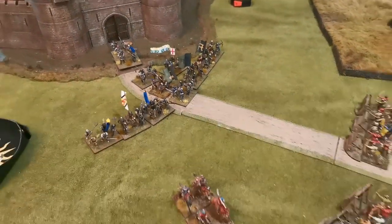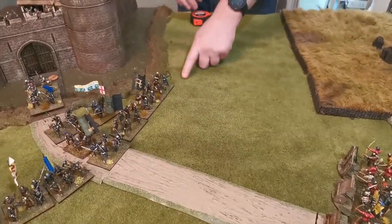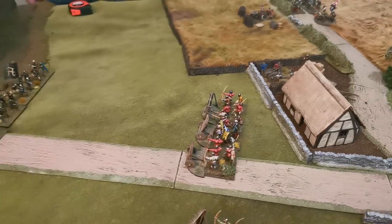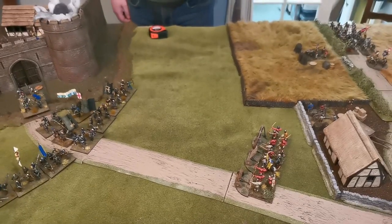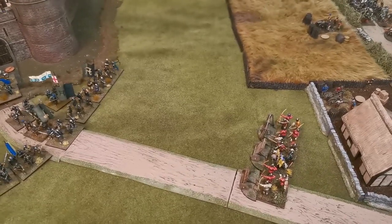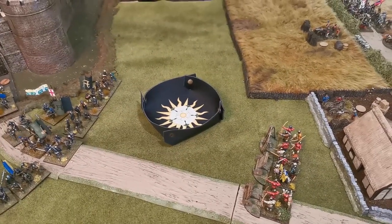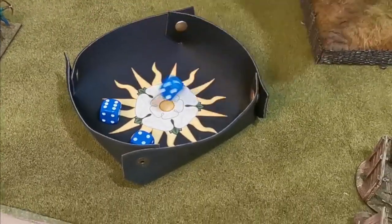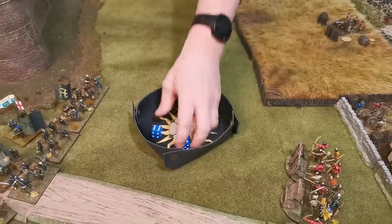In shooting, the bill and bow unit fires at the cannon — over half range, black powder rule for deployed artillery, hitting on sixes. Three dice, re-roll one: a six! Then another six! Two sixes needing sixes means the cannon crew must take a break test. They save on a five (in cover behind gabions). They pass the save, but still must take a break test. Roll result of six.